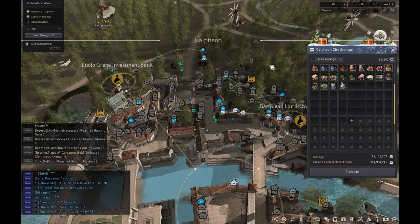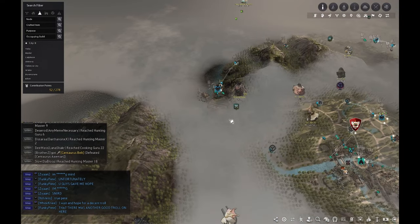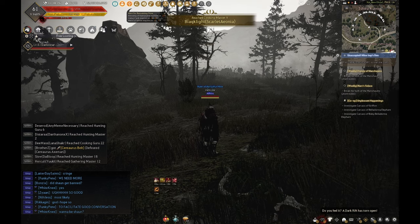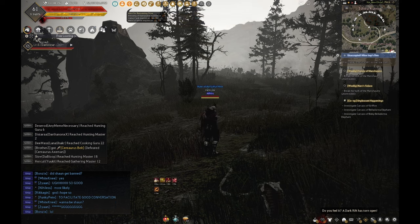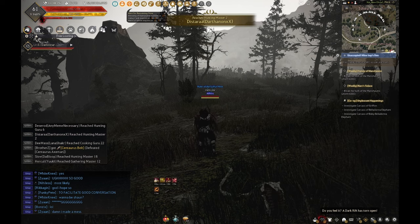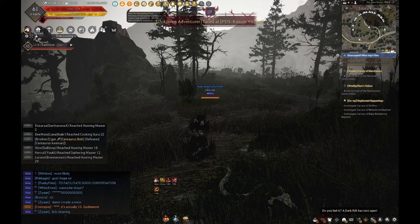Those are the main reasons why contribution points are important and what you can use them on. That number on the right is your total account contribution — and this is where it's slightly different from energy. Once you invest your contribution, it does not regenerate over time. The only way to get those spent points back is to uninvest from the node or building you purchased.